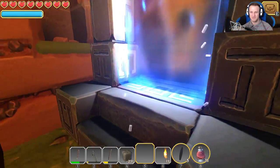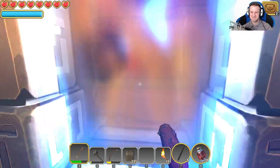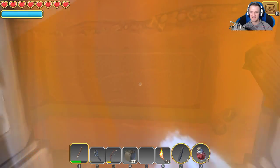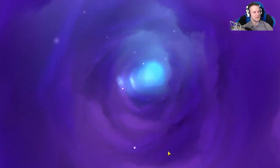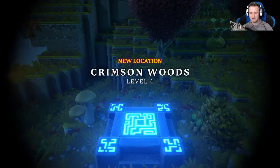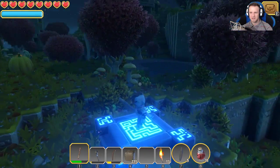Ooh, that looks dangerous. Should I? I don't know that I should. This is gonna be a terrible mistake. Crimson Woods! Wait, why did I leave? I thought there was another portal up top. I think there's two portals in this world. Level four — I need to go back. We have to go back.